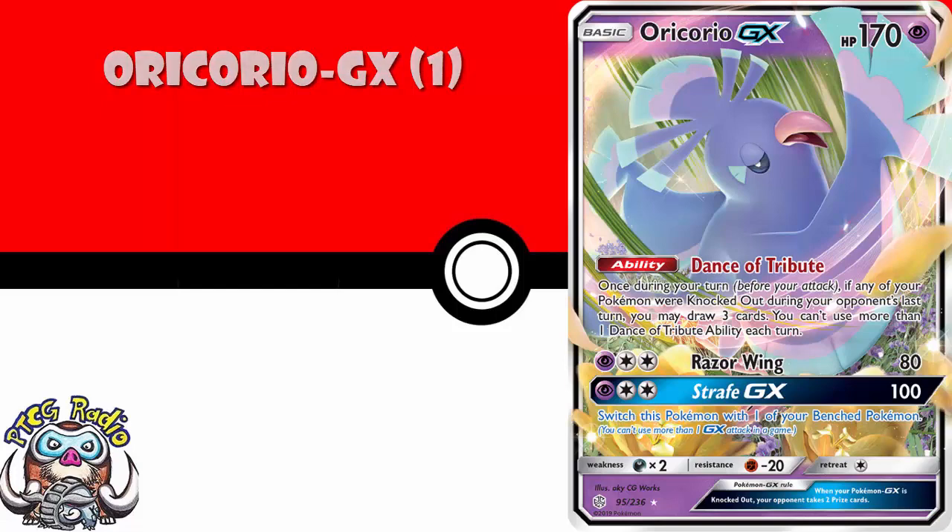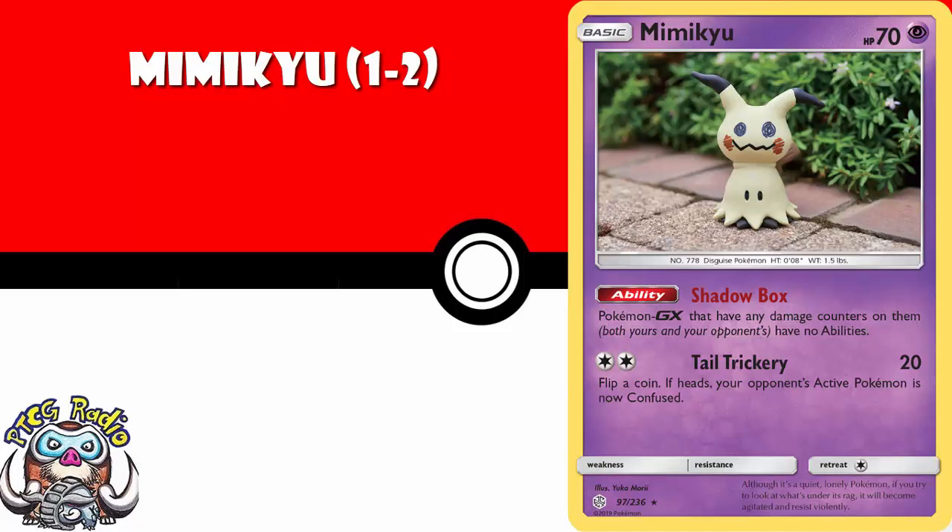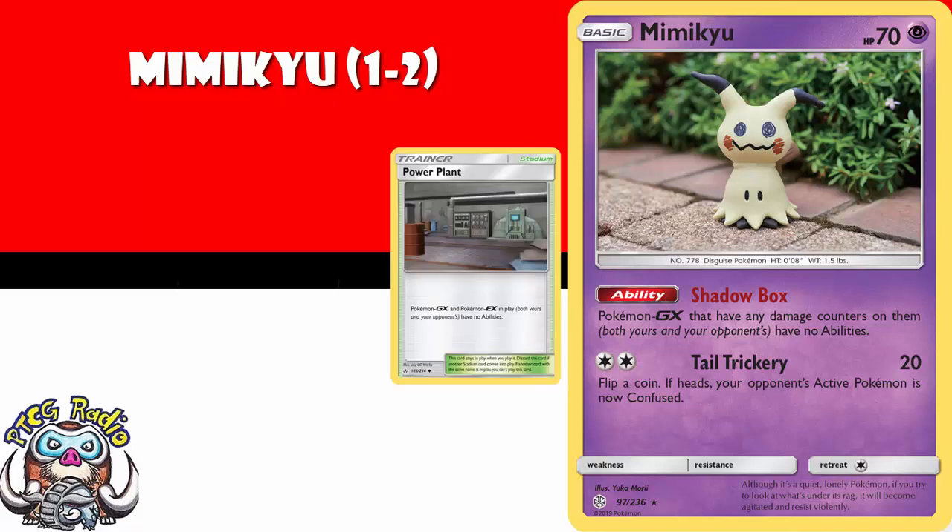One copy of Mimikyu. The ability basically says that each damaged Pokemon GX has no ability. It is a great, great alternative to Power Plant, except your opponent can't just play their own stadium to get rid of it. I love Mimikyu — it is going to really be nice in a whole bunch of decks.